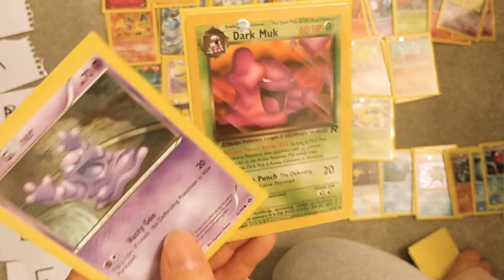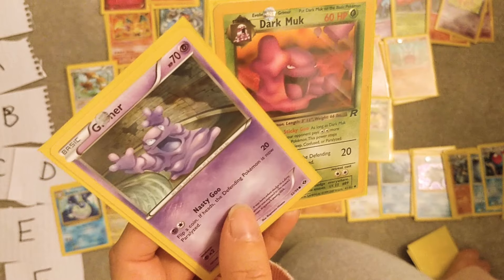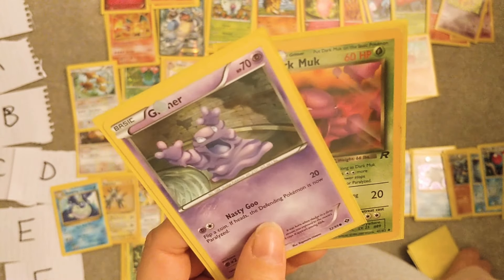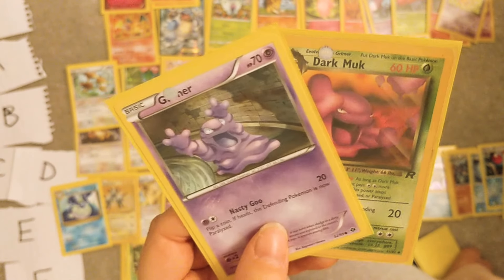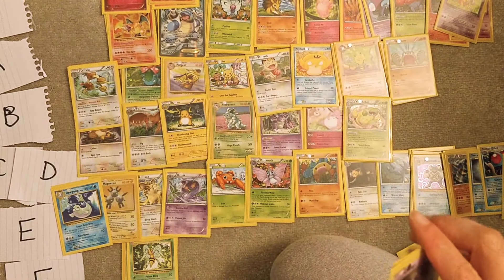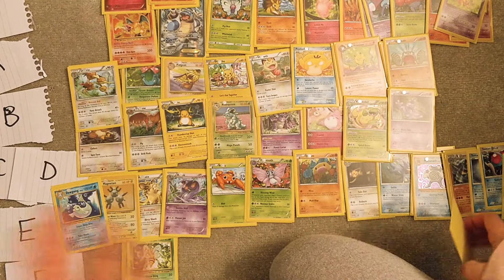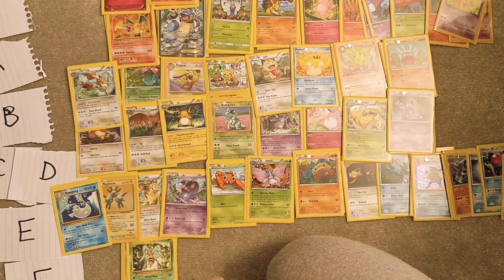Grimer and Muk — this is actually a Dark Muk, a Rocket card. I think these Pokémon are really cute — I have a soft spot for them because of Pokémon Snap, and also Pokémon Go where they were very rare for me. I kind of like them because of that. I never used them because you caught them too late in the game. I like Alolan Muk though.